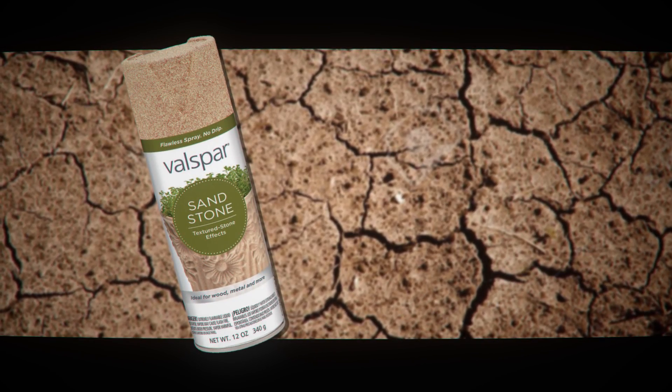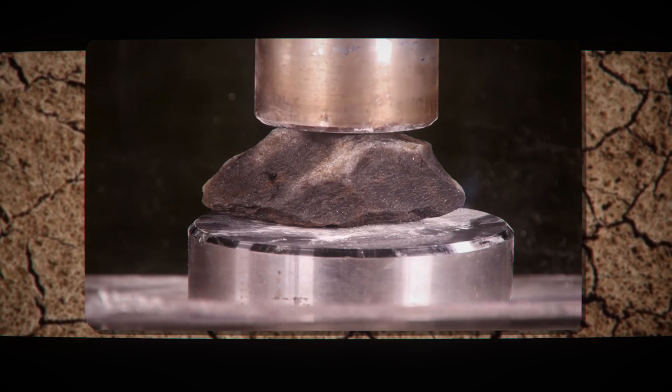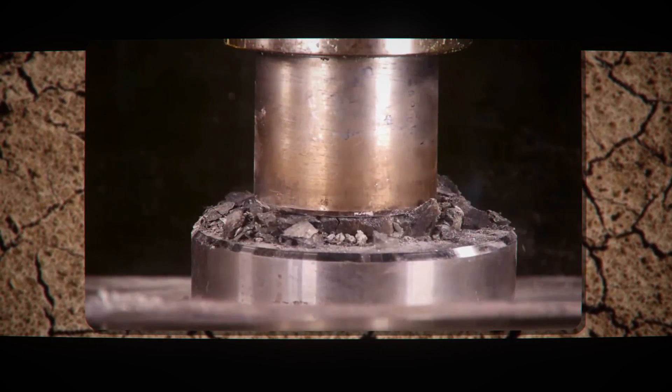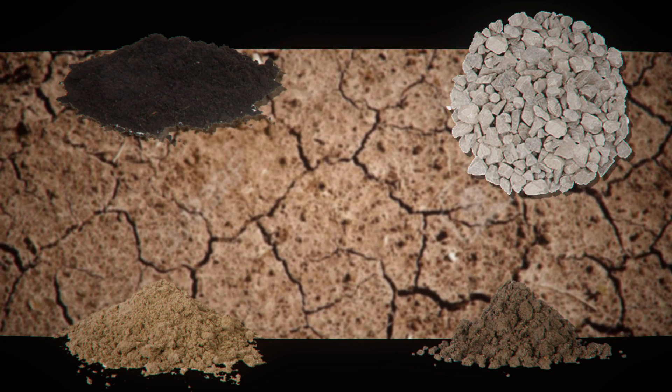So what makes a Pokémon ground type? Is it a way of life or is it the ability to spray sand? And come to think of it, why is ground even different than rock type? When you really get down to it, rocks are just compacted minerals while the ground is the same minerals but less compacted. Think dirt, sand, dust, loose soil, small rocks like gravel.